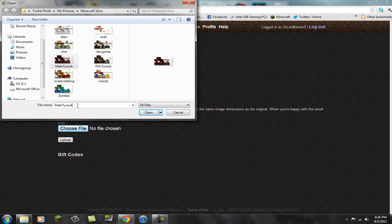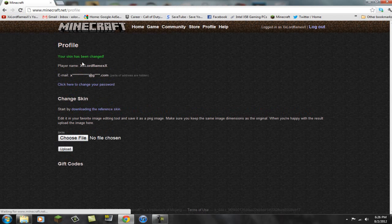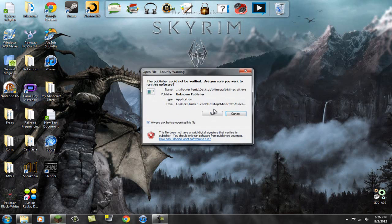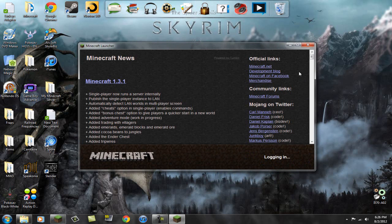Click on the file name field and edit it — don't erase the name, just put .png on the end. Then press Open. It will say .png, then press Upload. Your skin has been changed. Exit out of your browser, open up Minecraft, run it, then log in.